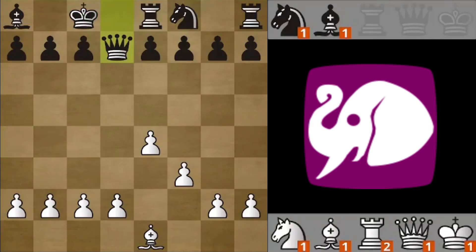So what can White play now? For example, drop the queen here. White already has a dark-squared bishop, they don't have a light-squared bishop, so they can place one bishop on the light square, and they have one bishop in pocket. So if they drop a queen here, they can still get all their bishops on the board, so this is legal.